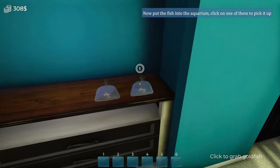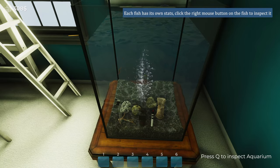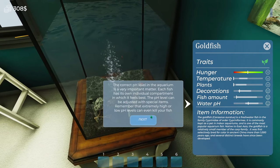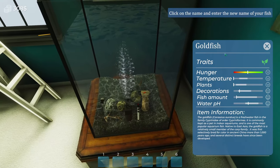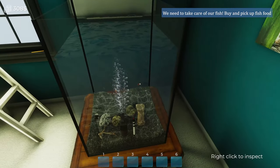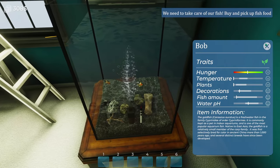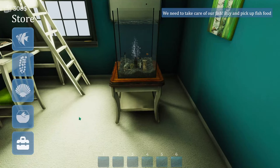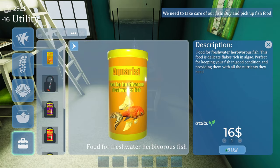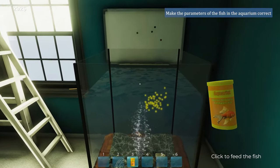When goldfish get old they lose their gold color and go a bit gray. Each fish has its own stats. We'll click on one - you can be called Bob the fish. Now we need to buy and pick some fish food for fresh water herbivore fish. Look at that magic gold dust as we feed them.